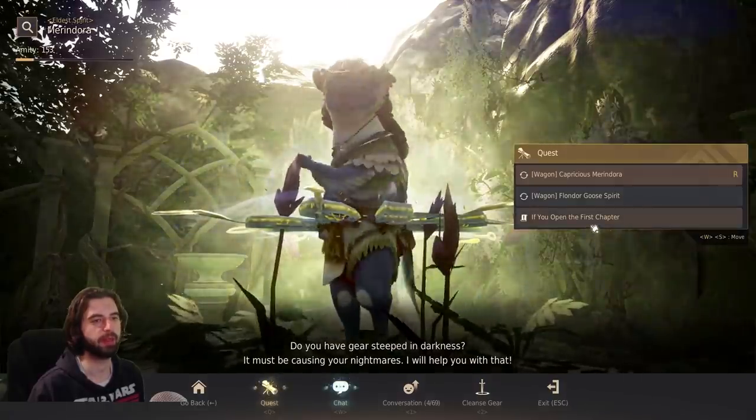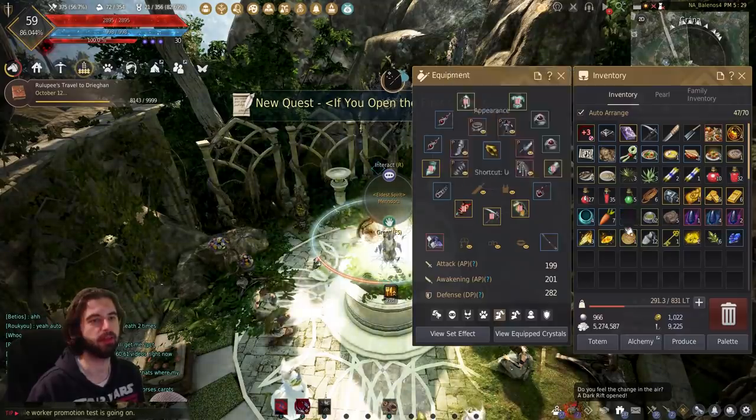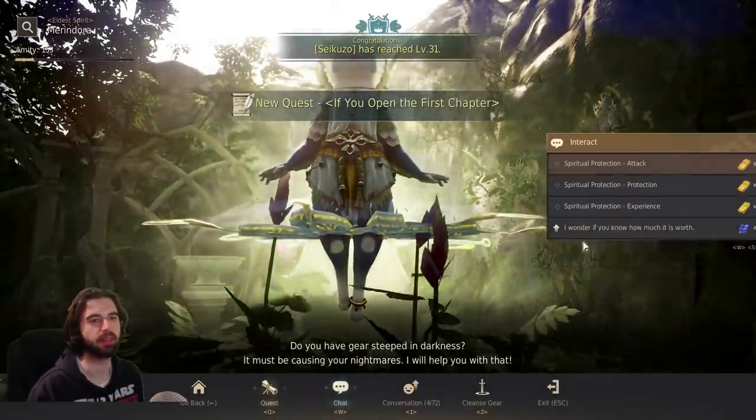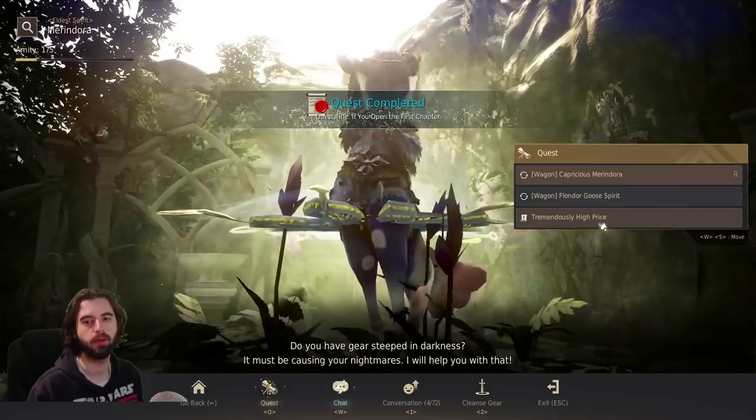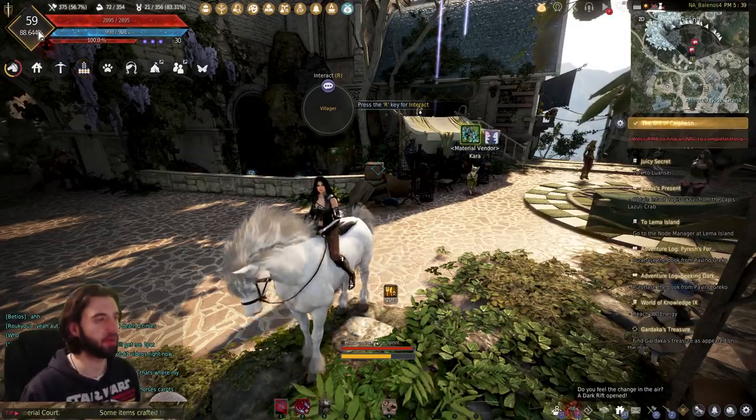When you get to this NPC in the library, open the first chapter, take that quest line, go into your inventory and click on the book inside it, then talk back to the NPC and click the chat option to hand in the item. Continue along with the quest line. Completion of that quest line drops you off at 88.5% — we are pretty close now.